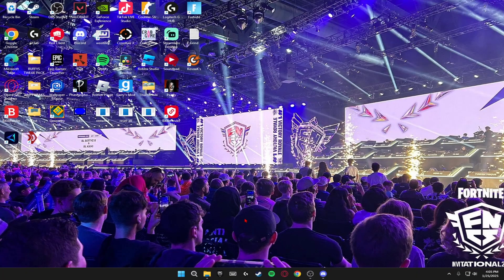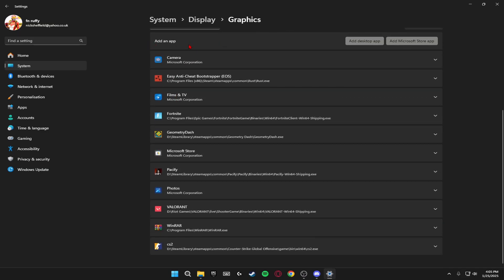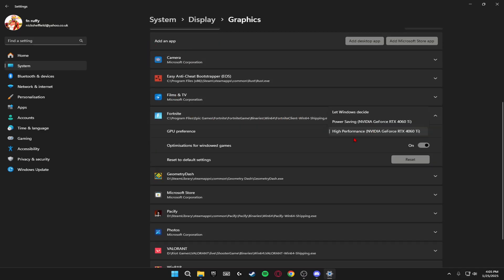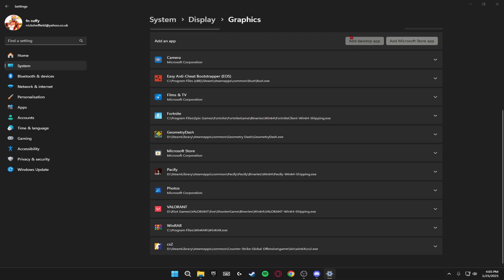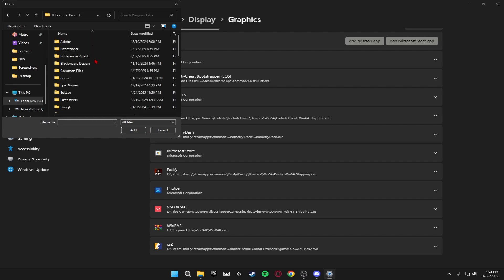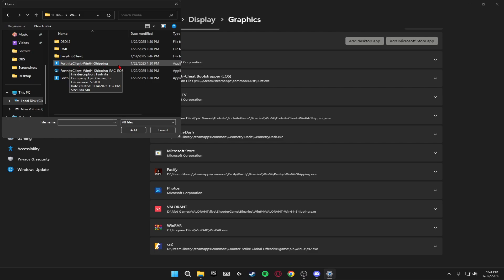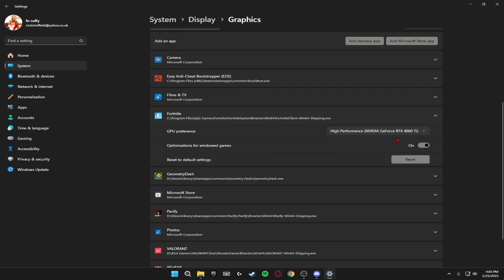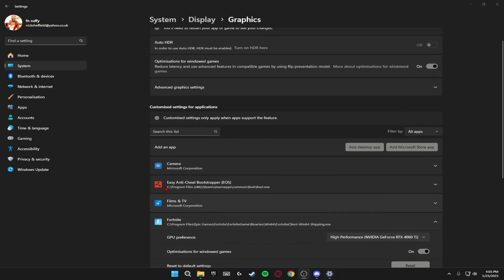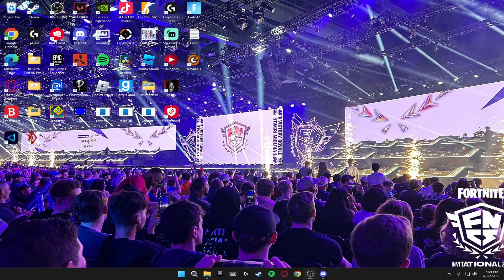Now we're changing some graphics settings. Right-click on the desktop, go to Display Settings, scroll down to Graphics, and add your game — for me this is Fortnite — and set it to High Performance. To find Fortnite, click Add a Desktop App, go to This PC > Local Disk C > Program Files > Epic Games > Fortnite > FortniteGame > Binaries > Win64 and select the top executable. Then scroll back up, expand Advanced Graphics Settings, and turn on Hardware Accelerated GPU Scheduling, which makes your GPU the maximum priority for gaming. Restart your PC for changes to apply.